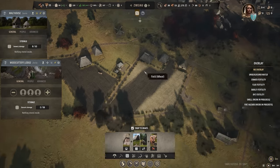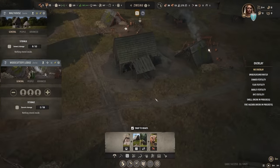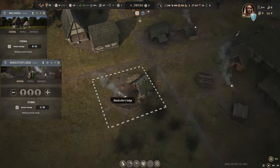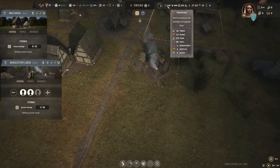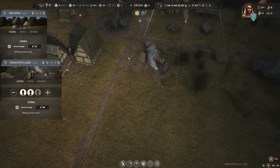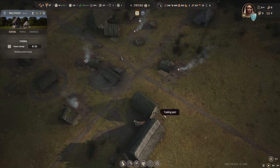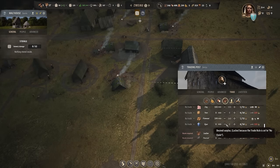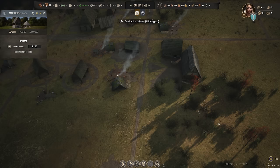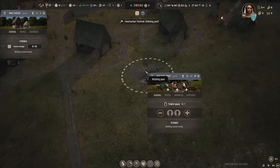Perfect — done! Two families. 38 timber. You guys can produce some more fuel. We did turn off the trade — just double checking — because I think this did cost us a lot of money. Construction finished — hitching post! We have another hitching post here. We're going to upgrade it to small stable right now.